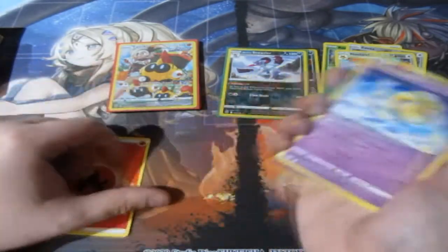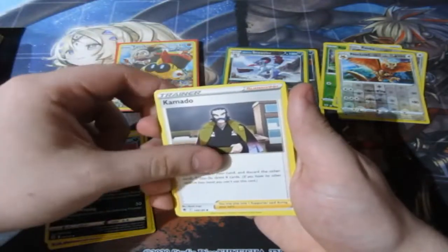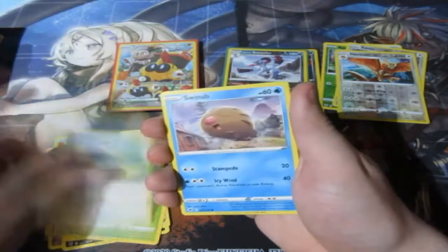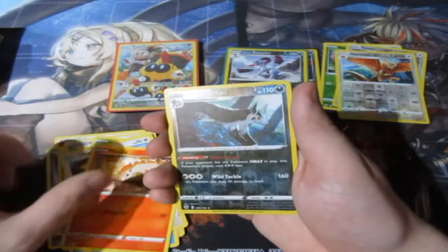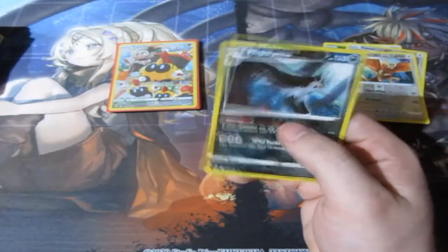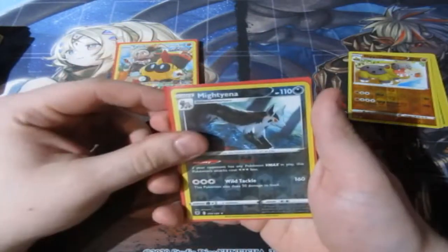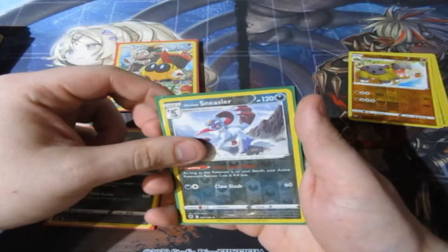Uxie — really, they put Uxie as a common, not as a rare? Okay. Final pack — Rowlet, Komala, Komala, Voltorb, Glameow, Swinub, Chatot, Ponyta, a Reverse Foil Rare Maractus, and an Earthen Stadium — very fair, I'll take that either way, a Reverse Foil rare.